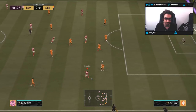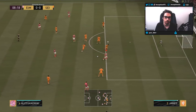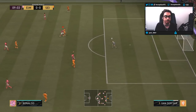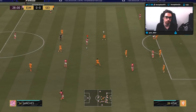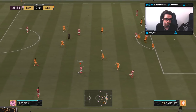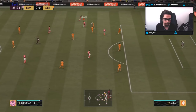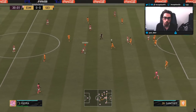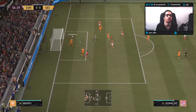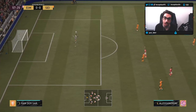Incredible interception and close control dribbling — definitely noticeable on the card right now. The through balls in this game on the edge of the 18-yard box or inside it, anything around the 18-yard box is so terrible. These are the types of players you need when facing people in Division One who are just playing the full meta — constant movement is a requirement when you play at this division level.